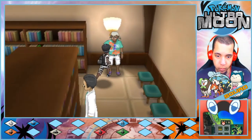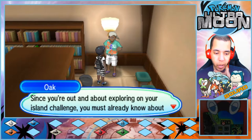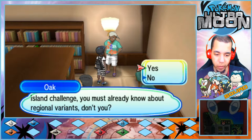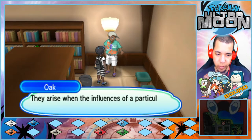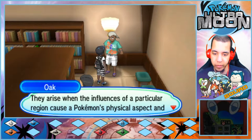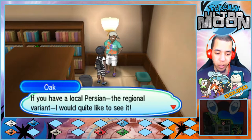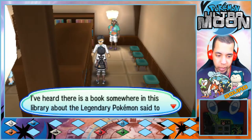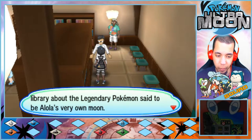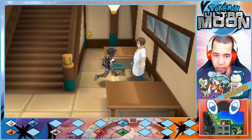Alola, young Domino — since you're out exploring on your island challenge, you must know about regional variants. Yes I do. Regional variants arise when the influences of a particular region cause a Pokemon's physical aspect and even type to change. If you have a local Persian — the regional variant — I would quite like to see it. One day, Oak, one day. I've heard there is a book somewhere in this library about the legendary Pokemon said to be Alola's very own.